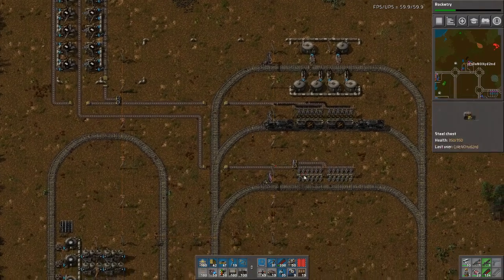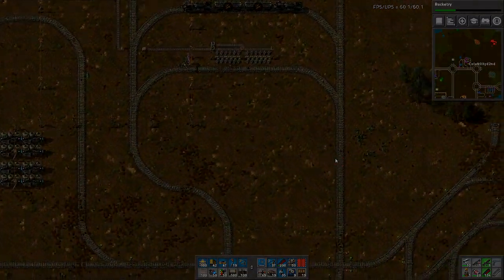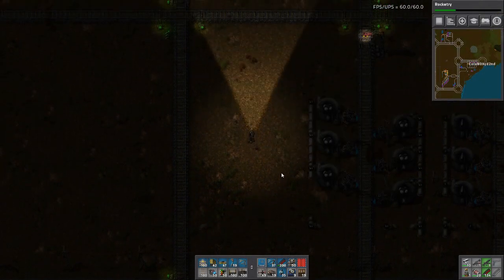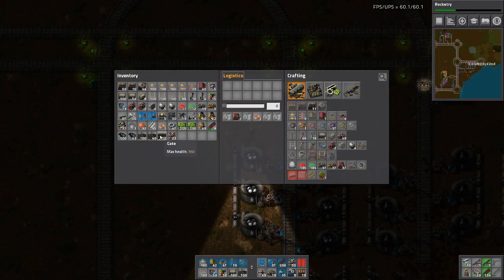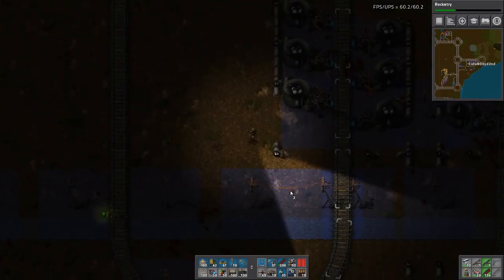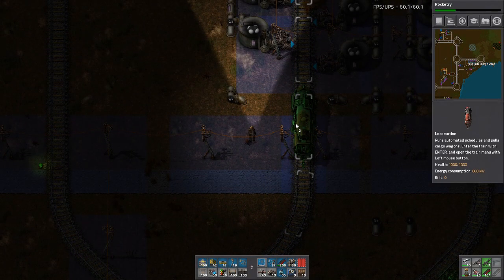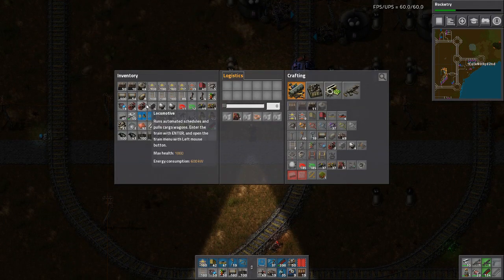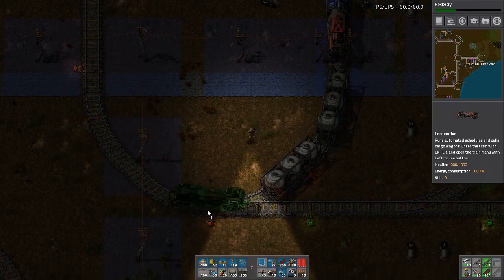The only thing missing now is the train, or petroleum gas. I'm back down here, and I noticed I don't have any fuel for my trains. But I've got oil here, so maybe I should produce solid fuel and fuel my trains with that.